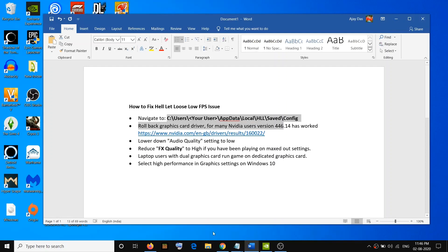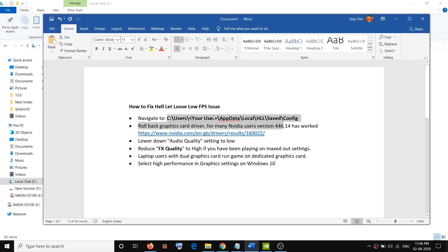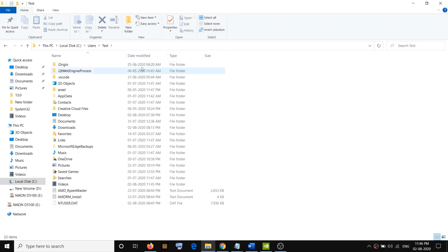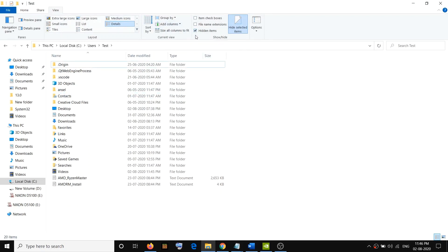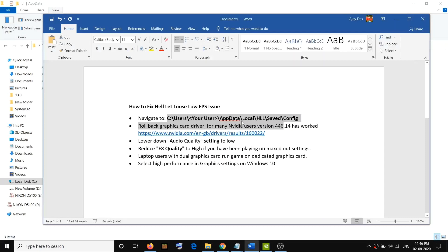Open File Explorer on your computer, then click on This PC, then open C drive. Then open the Users folder, then open your username folder, and then open the AppData folder. If you don't see AppData, click on View at the top and make sure the hidden items option is checked. Once you check it, you will be able to see the AppData folder.